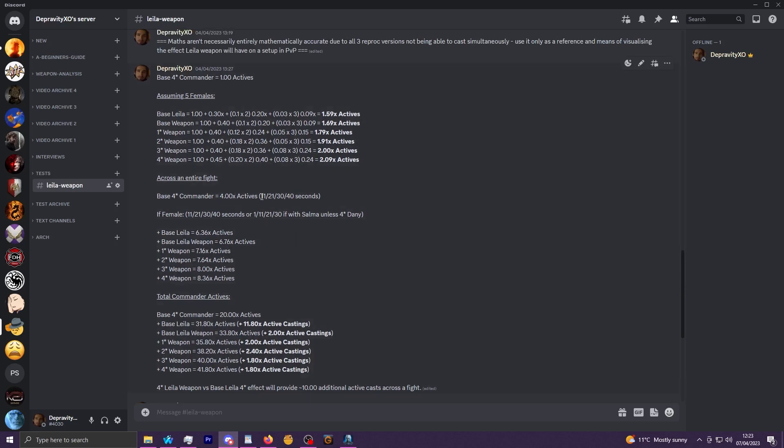Base four-star commanders will by default cast their actives at 11, 21, 30, and 40 seconds — four times in a fight. This is the same even with Selma: if you have Selma with a female commander, unless they're four-star Daenerys, they will not cast at 40 seconds, so casting at one second is effectively losing that 40-second active casting. My theory is it sequences what would be the fifth active to 41 seconds and the fight ends, although it could simply be a limit of four actives per fight.